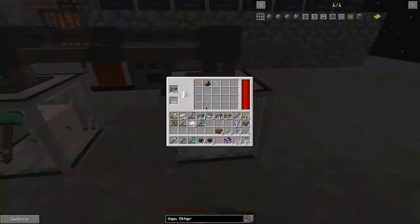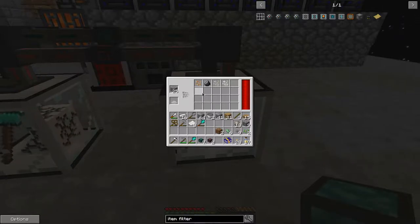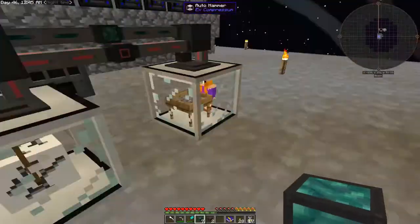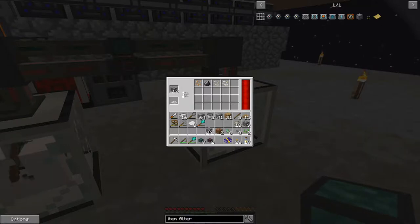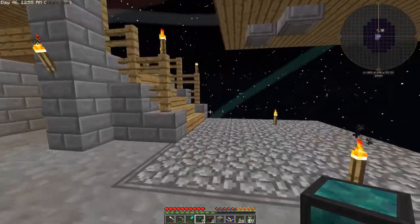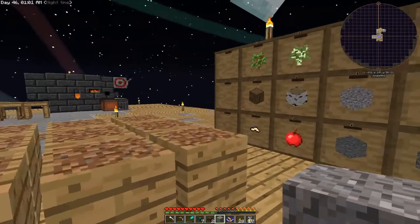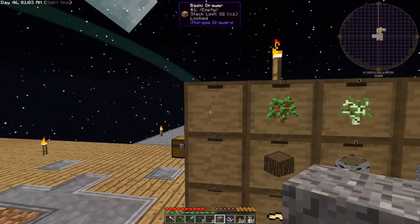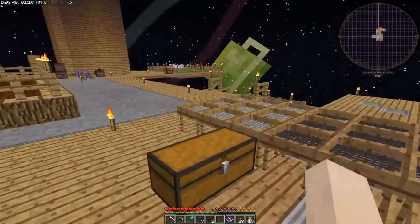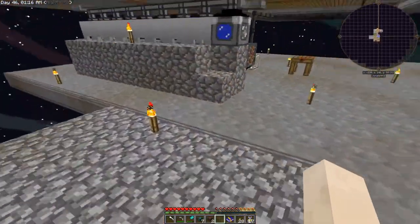So now we'll just need to create some space for all of these to go. I think I want to store gravel upstairs as well. So if we can grab a piece from here and go up here — I'm going to put gravel, sand, and dust here in case we ever need them. So now any extra gravel should go in here, if the hammer is faster than the sieve.